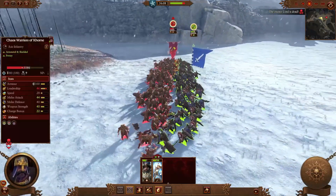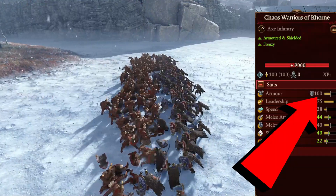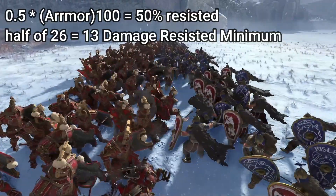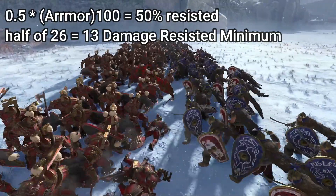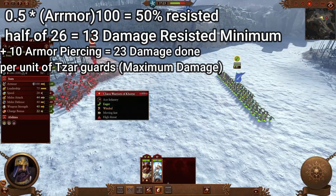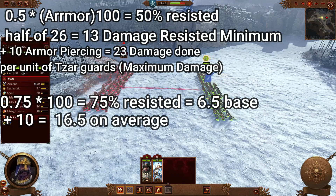So let's calculate it real quick. We can see the 100 armour of the Chaos Warriors of Khorne and they have 3 potential hits the Zarguards can do. The 0.5 per armour point which is 13 base damage plus 10 armour piercing is 23 damage. The 0.75 per point of armour is 6.5 damage on average plus 10 armour piercing for a total of 16.5.